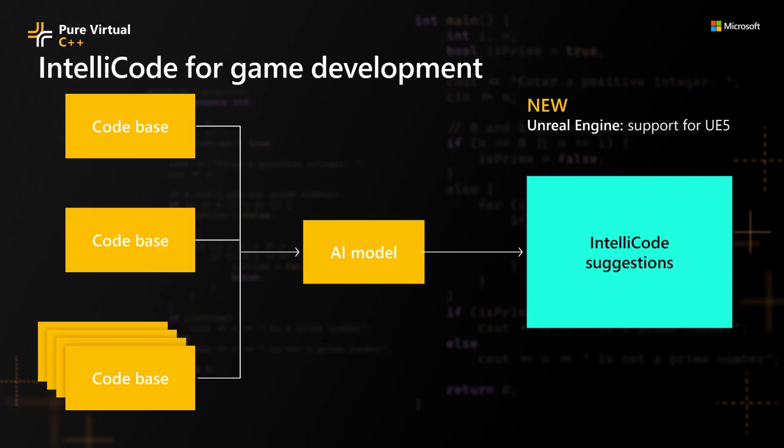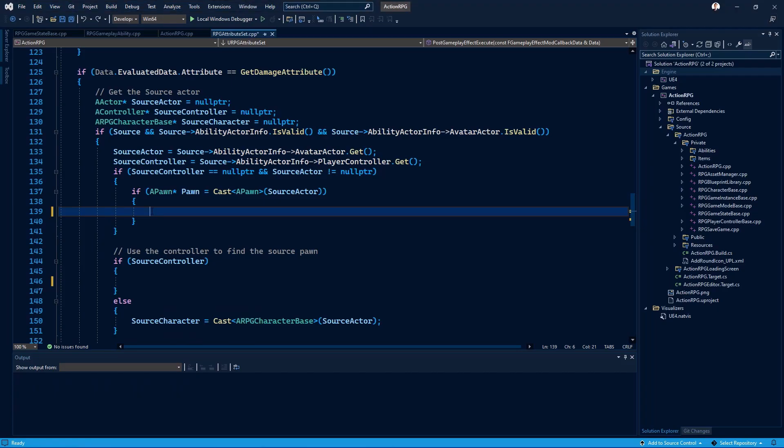Next, IntelliCode for Unreal Engine. We built IntelliCode by building an AI model through parsing many code bases to collect common coding patterns. When enabled, IntelliCode suggestions show up as additional suggestions on top of your IntelliSense member lists. Today, IntelliCode supports both Unreal Engine 4 and 5. Whether you or a member of your team is a new developer or you have been coding for years, IntelliCode is for you.